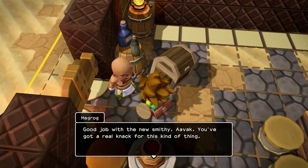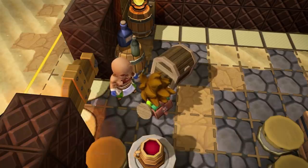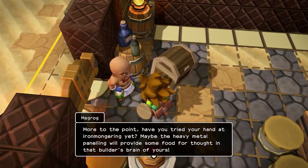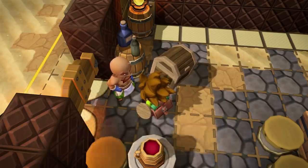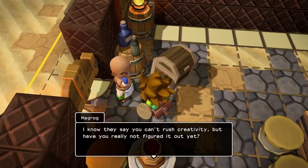Good job with the new smithy, Avak — you've got a real knack for this kind of thing. The smell of freshly smelted iron has never smelled so good. We can do great work in the smithy like this. But making ingots is a time-consuming task — we could work more efficiently with two forges on the go. More to the point, have you tried your hand at the ironmonger yet? Maybe the heavy metal panelling will provide some food for thought in that builder's brain of yours. I know they say you can't rush creativity, but have you really not figured it out yet?